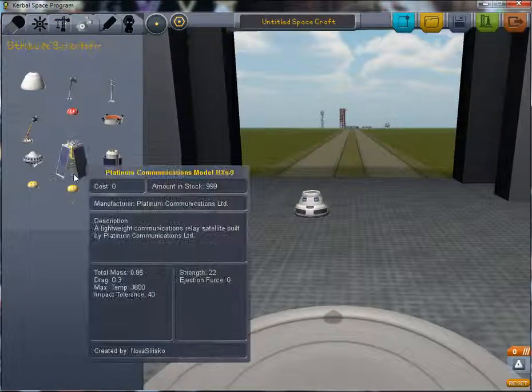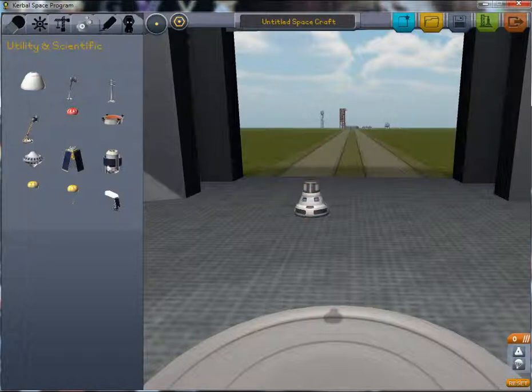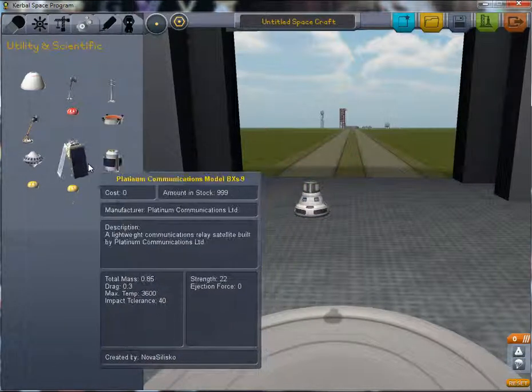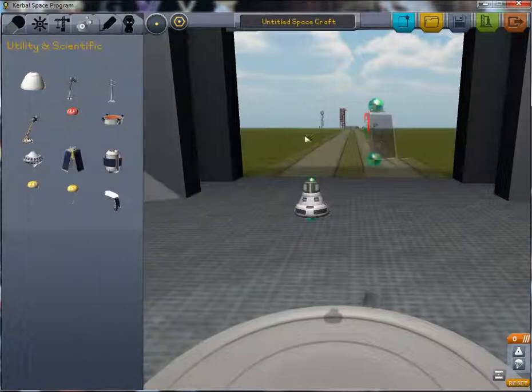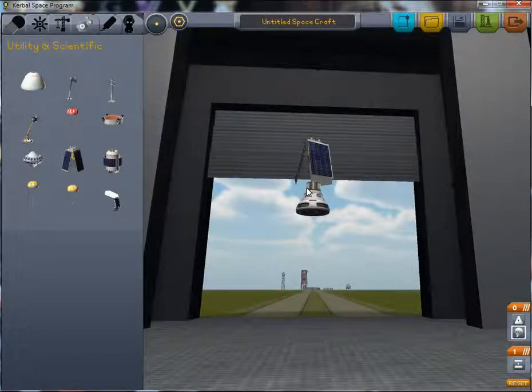As you can see there's a great deal of new stuff including satellites. So for our first mission we'll try and launch this communications satellite into orbit. It has a built-in decoupler here and this is a parachute that lets you add things on top of it.